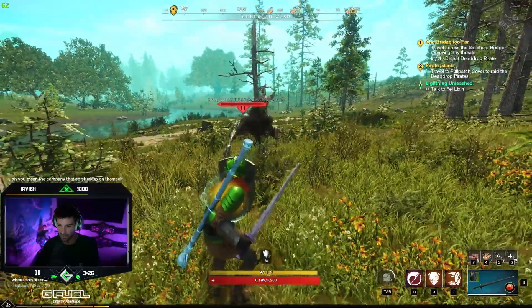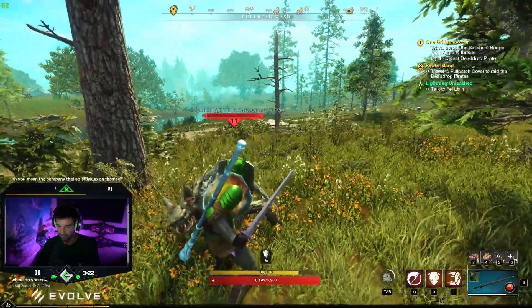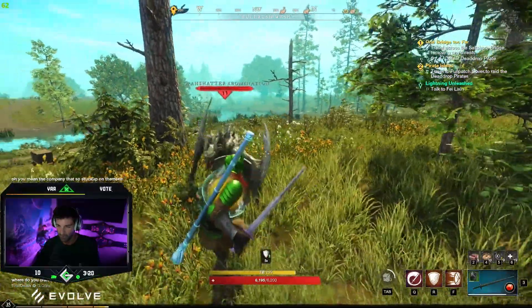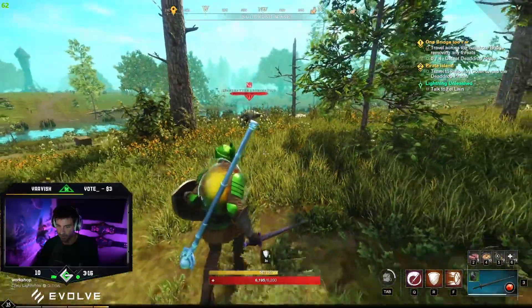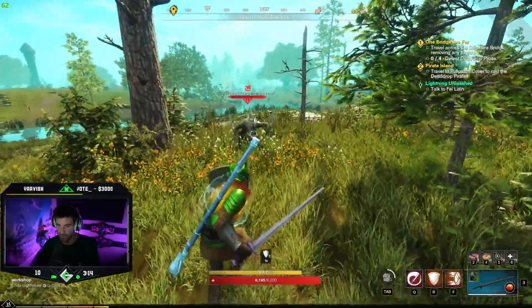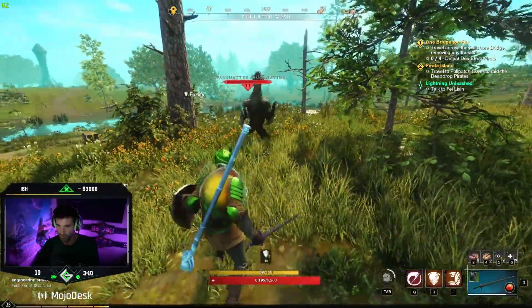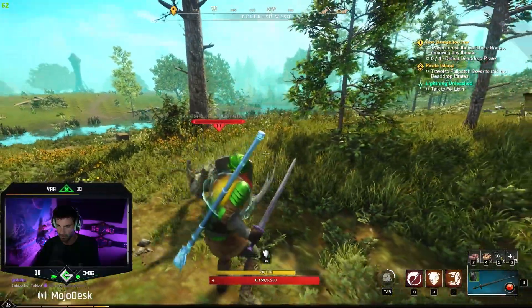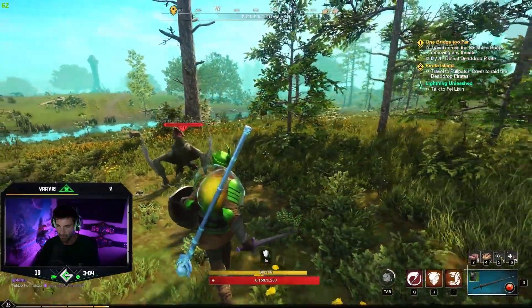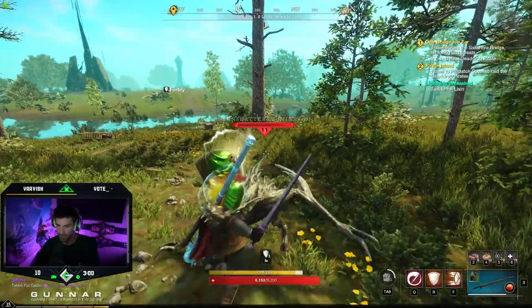You'll notice that my stamina never comes back while the shield is held up. Now when I take a hit and drop it — okay, so it's about a second until it comes back. Let me take another hit: drop it, one, two — yeah, about a one-second delay. All right, let's pop the potion now and see what happens.